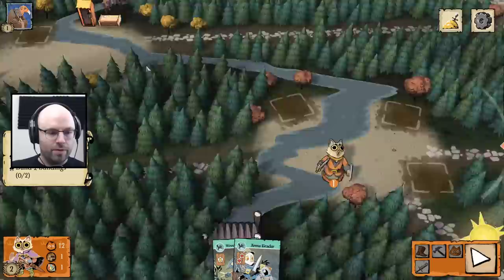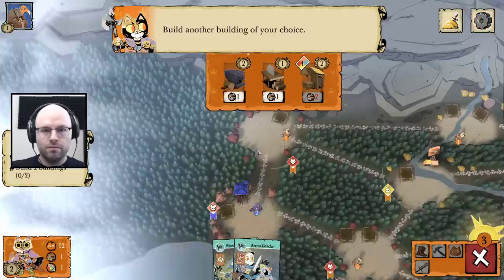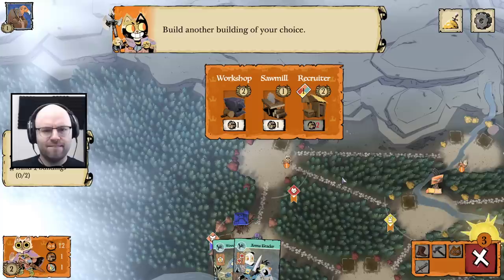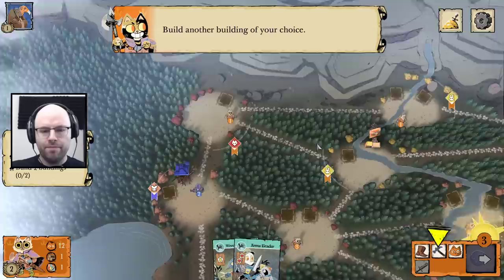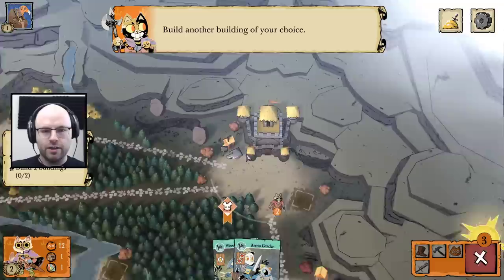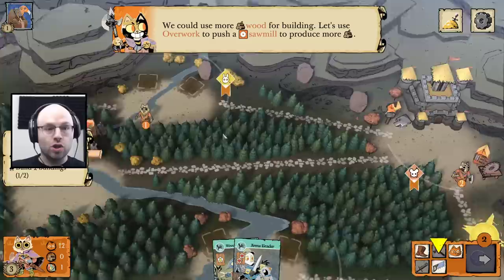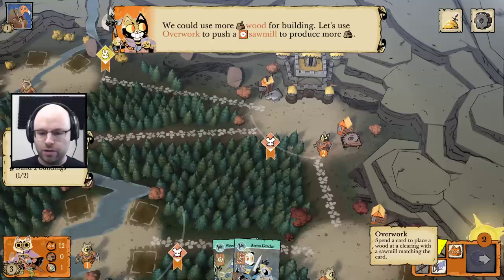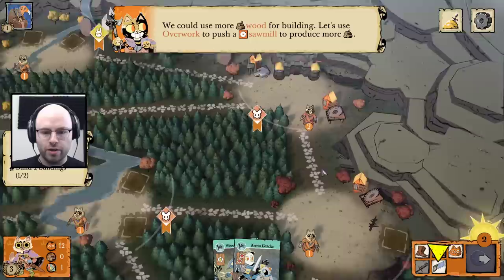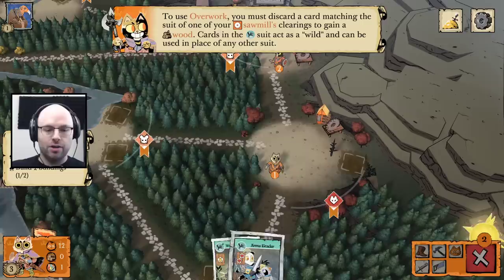It's our turn — don't retaliate just yet. Build two more buildings to keep gaining victory points. Build another building of your choice. I choose to build up here a recruiter — oh, we don't have enough wood. I want more wood to build more recruiters, so let's go down here and build a sawmill in our keep town. We could use more wood for a building — let's use overwork to push a sawmill to produce more. Spend a card to place wood at a clearing with the sawmill matching the card. These are bird cards — bird cards act as a wild.